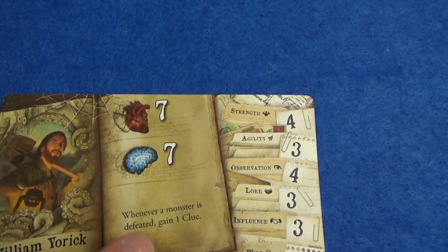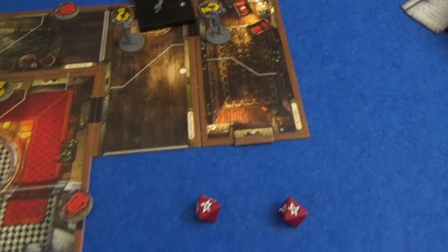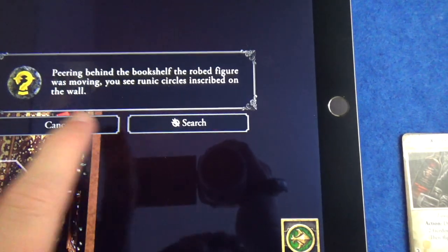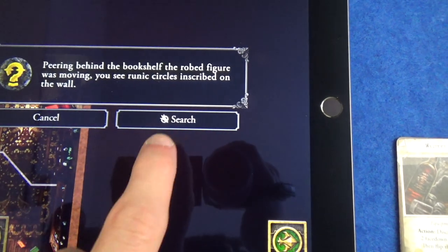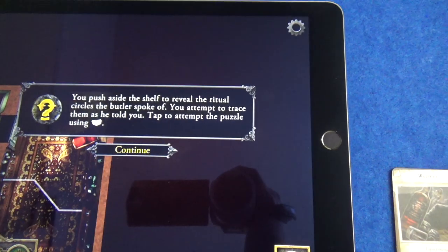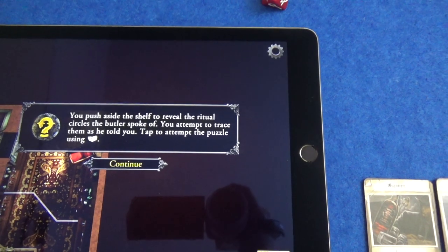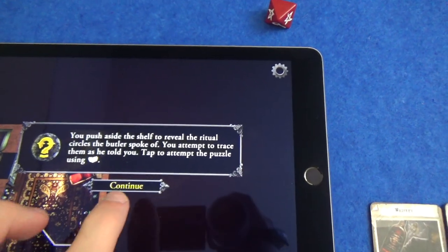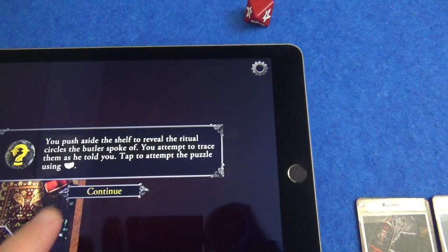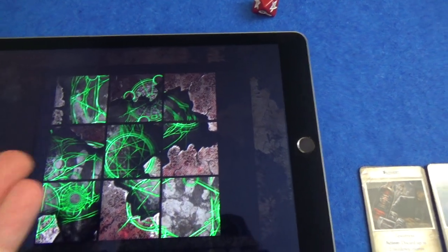It says whenever a monster is defeated - not just when he defeats one. For his second action he is going to check out that mysterious bookcase. Peering behind the bookshelf where the robed figure was moving, you see runic circles inscribed on the wall. You push aside the shelf to reveal the ritual circles the butler spoke of and attempt to trace them. Tap to attempt the puzzle using lore. He's not great on lore, so this is a chance to show you a puzzle - one of three kinds.